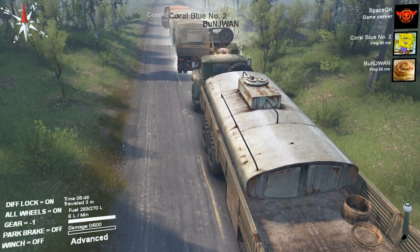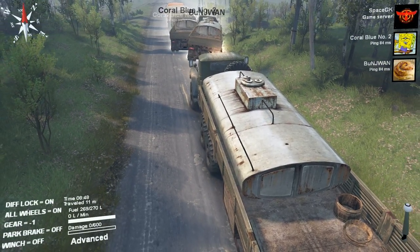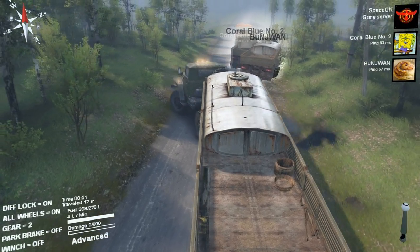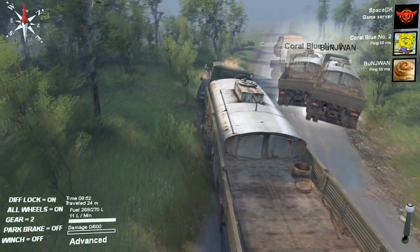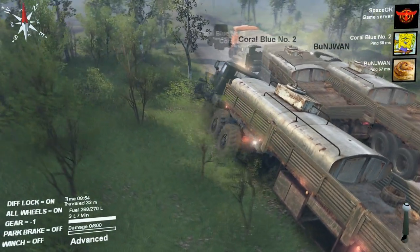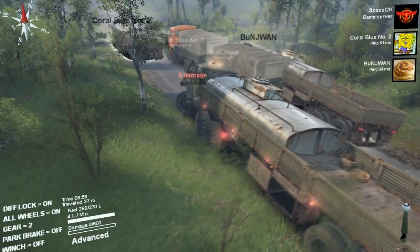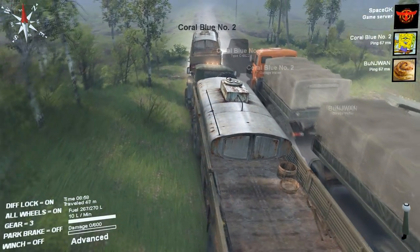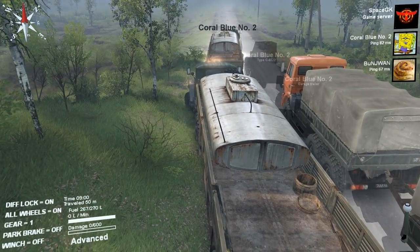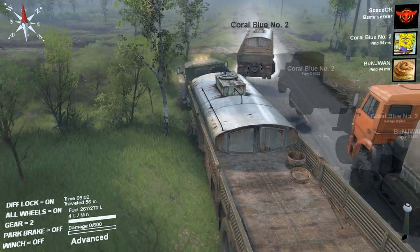That's an empty truck in front of me. You two are stuck inside of each other - what are you doing? Let me drive around you. I'm getting pushed. That's a tree - I thought I could run that over. I'm actually stuck. I took 347 damage!